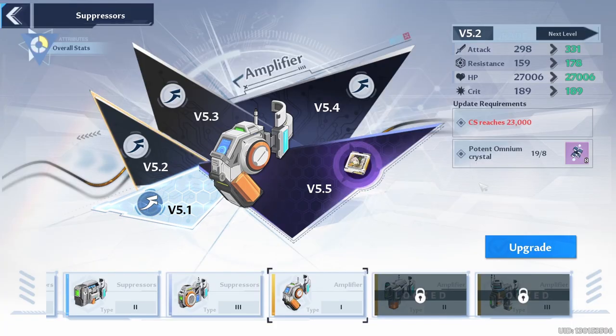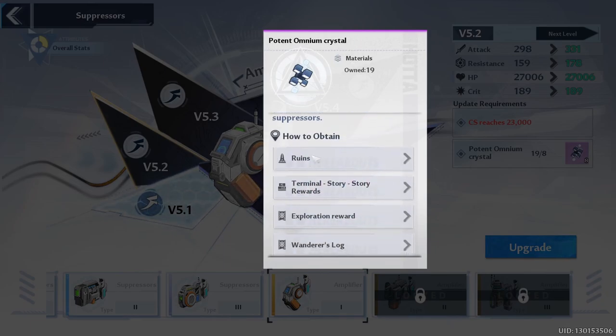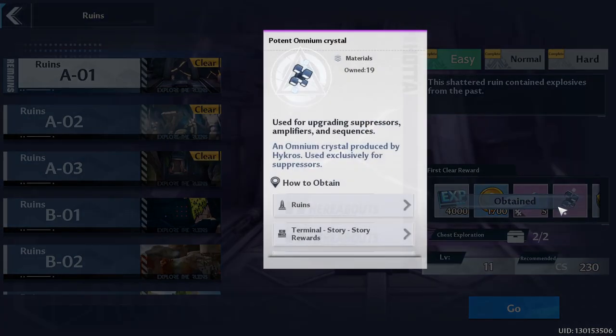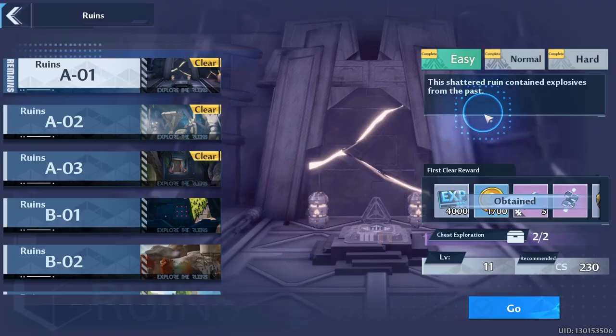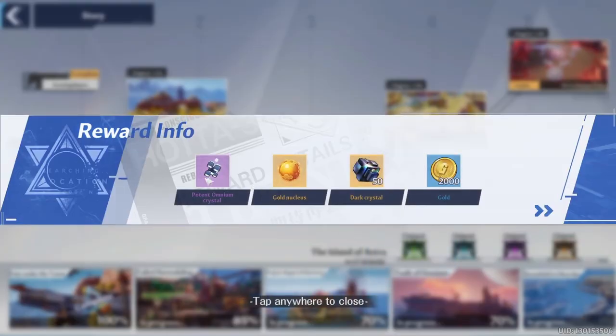Finally, we have the Suppressor. When you reach a certain level and CS, you can upgrade it. To upgrade the Suppressor you need Potent Omnian Crystals. One way to get them is from the Ruins — once you clear a level, you get one. Another way is by clearing Story mode; each chest in the story gives you at least one Omnian Crystal, as you can see with the second, third, and fourth chests.